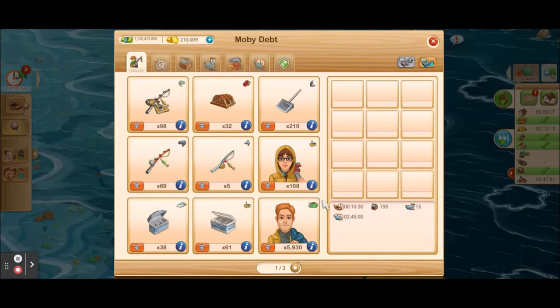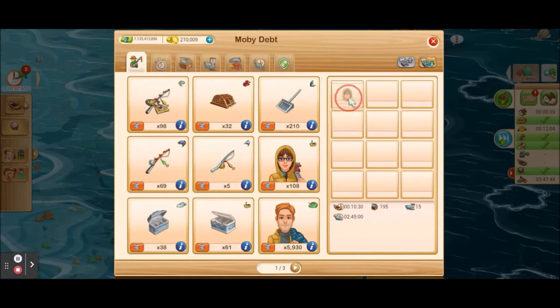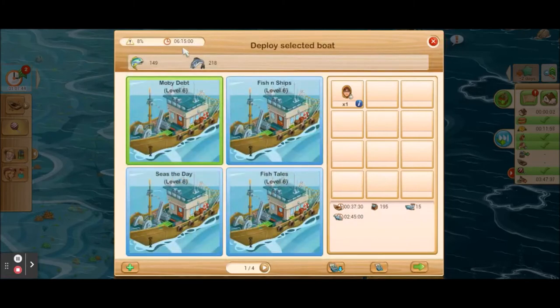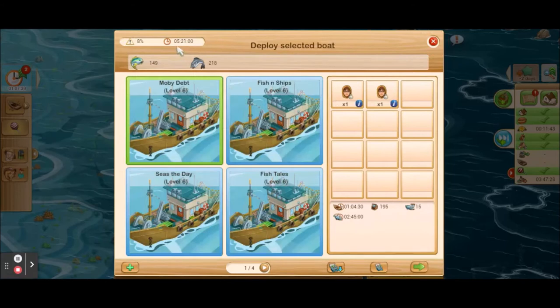I'm going to add a Bridget and show you how it changes things. Remember, the trip was seven hours and nine minutes. If I add a Bridget, I'm saving some travel time — it changed to 37 minutes saved and the trip is now down to six hours and 15 minutes. That's good because the boat won't be gone as long. If I add another Bridget, it cuts back even more — now my fishing trip is down to five hours. So adding Bridgets cuts back on that travel time.